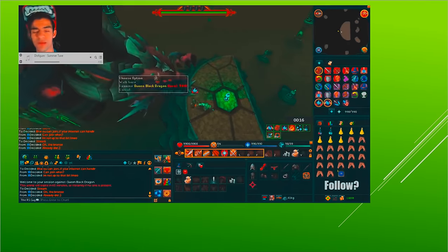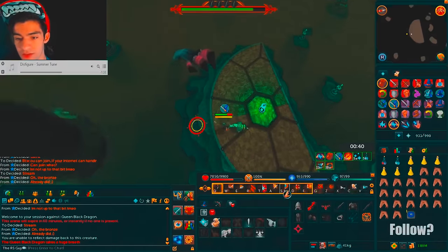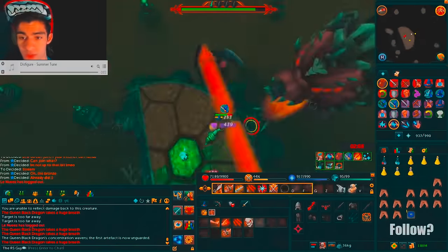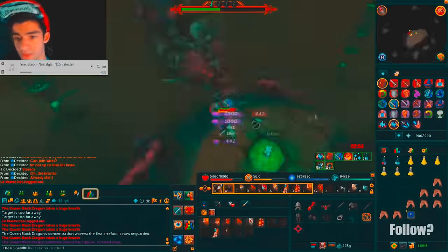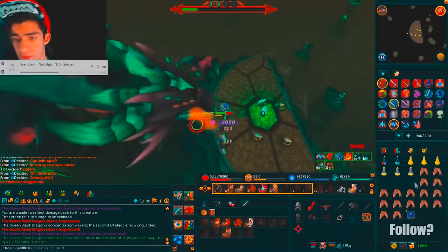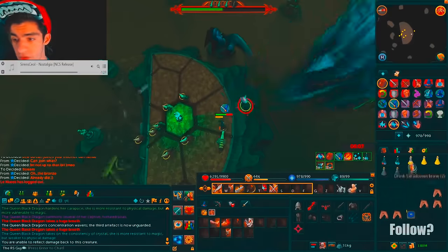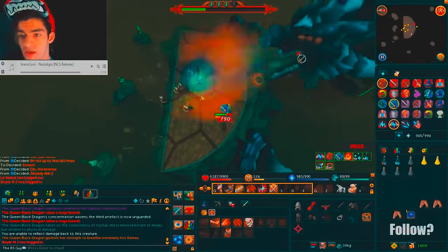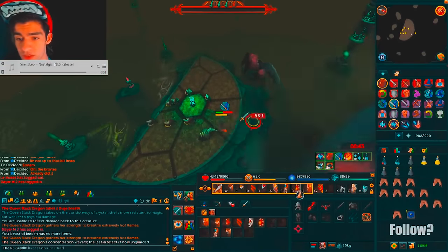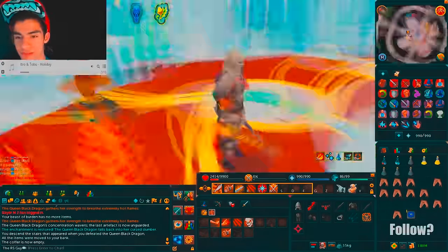Here's a showcase of a QBD kill from a stream — me killing the Queen Black Dragon wearing full iron with dual-wielded iron longswords, which I call the Iron Man Challenge. This just goes to show that if you know all the mechanics and are good at dodging attacks, you can kill this boss without good gear. The kill did take about eight minutes, and it was done without filling the whole inventory with brews. It is possible and doable — it just isn't the easiest thing. Now let's walk through a melee and a ranged kill.